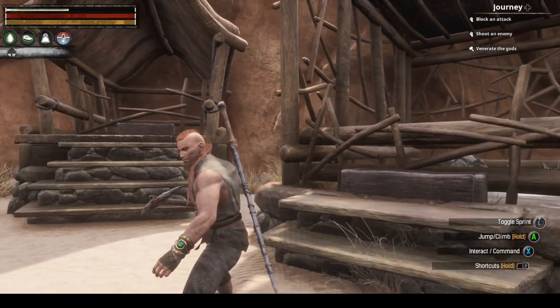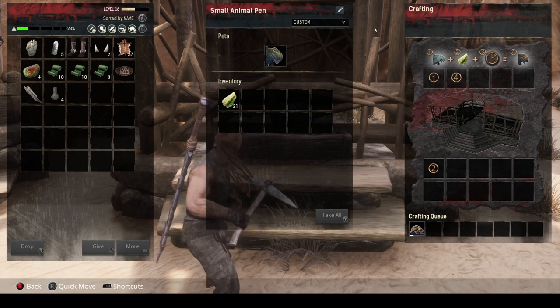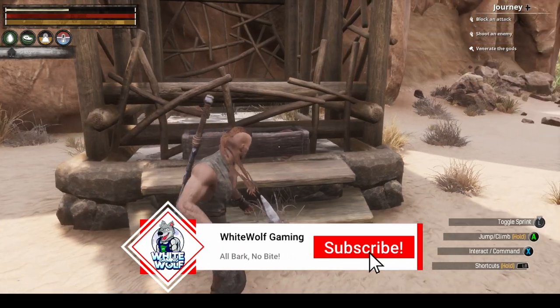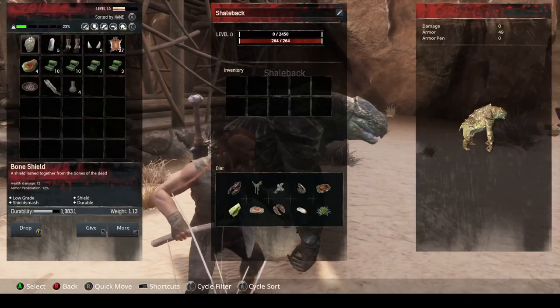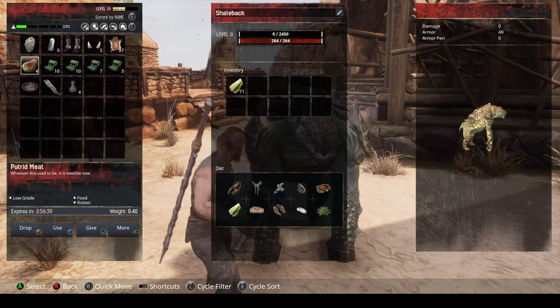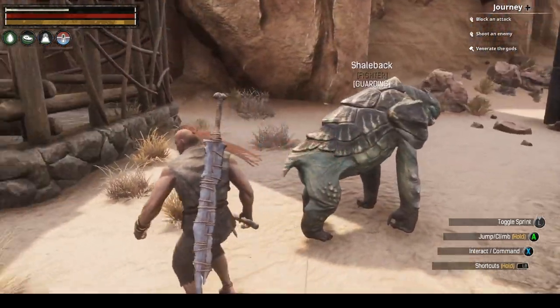Welcome back to Conan Exiles, this is episode two. First things first, we have a new pet - he's done. Let's get him placed down. I'm so excited about this, it's my first time having one of these turtle dudes. Shellbacks is what they're called. He can carry quite a bit too, that's nice. Let's go ahead and get some food in him so we can take him out fighting today.